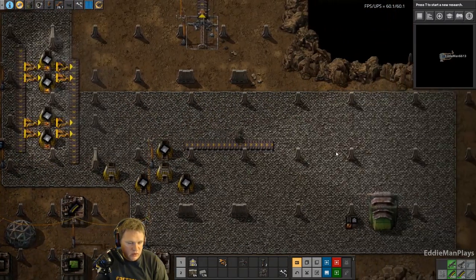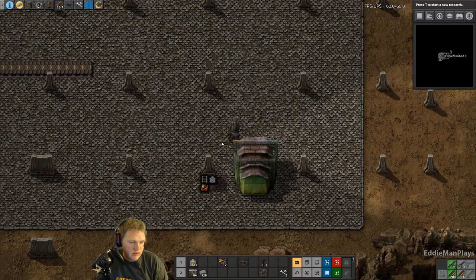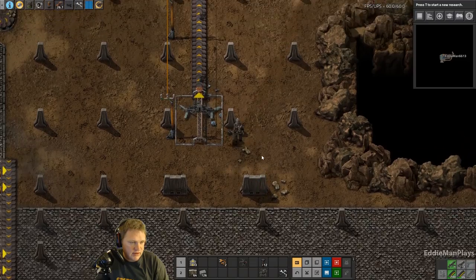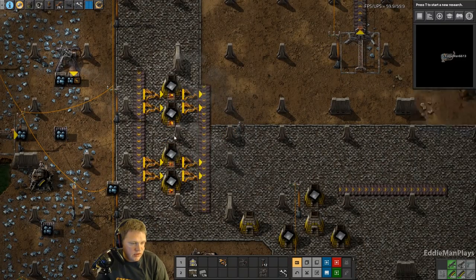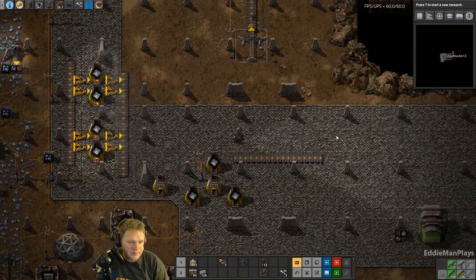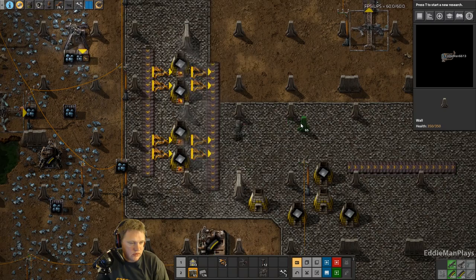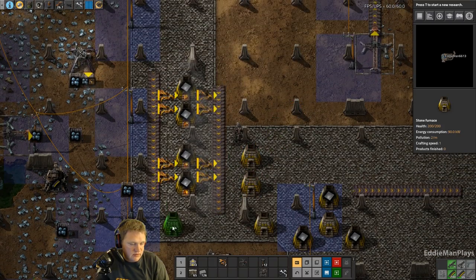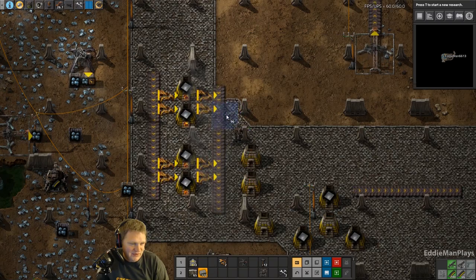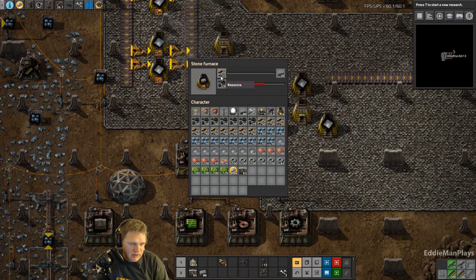I need some more power poles so I'm going to buy some more wood and make 10 more power poles. All right, so then we're going to do pretty much the opposite here. We're going to get rid of this and technically we can do it differently. It's like learning how to play the game again - that's how I've been feeling. This is just a new challenge. We're going to need some more bricks here.